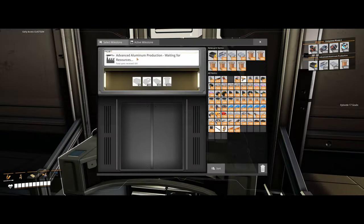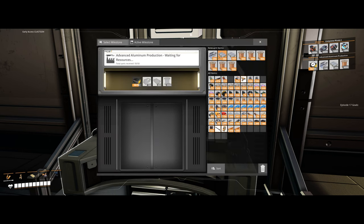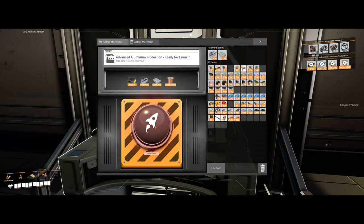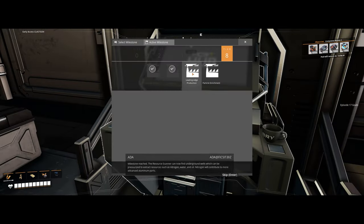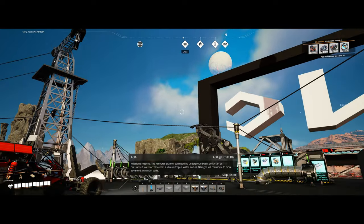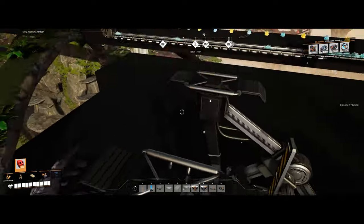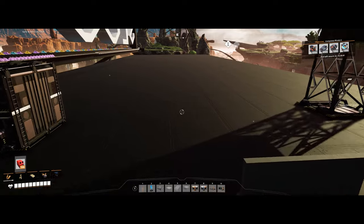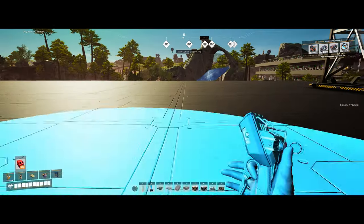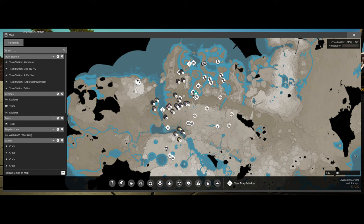We're back — that milestone's done. We're gonna get this advanced aluminum one done. It'll open up these three new parts, plus nitrogen gas for us and the resource well pressurizer. Get that sent off — only two milestones left. Milestone reached! The object scanner. Underground wells which can be pressurized to extract resources such as nitrogen, water, and oil. Nitrogen will contribute to more advanced aluminum parts. Did I miss the thing? Visually glitched maybe. Let's see — we got nitrogen now. Let's see if there's any in the vicinity — another one up here somewhere.